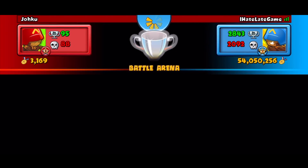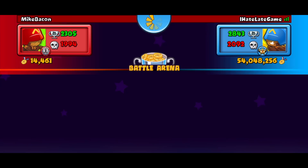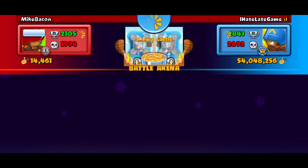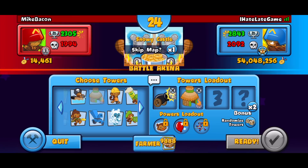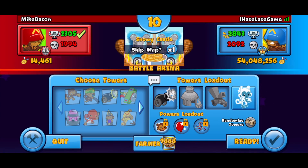We got kind of lucky because he was not really all that aggressive towards us during the mid-game rounds. GGs! Our next opponent is Mike Bacon on Snowy Castle. I'm going to switch up the strategy — I want to use towers we haven't used yet. Definitely want to use the Bomb, the Village, and the Balloon Chipper. There are only six towers in the game not associated with monkeys — that's a really low number.